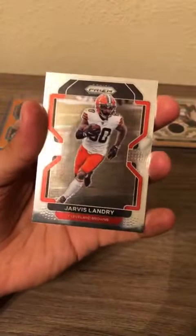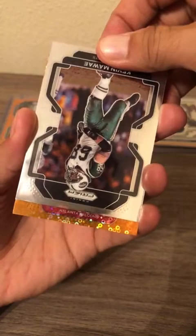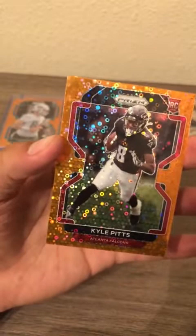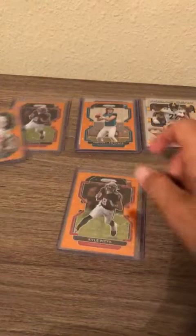This is going to be our last pack of the evening. Charles Woodson on top, Jarvis Landry, and our last card of the day is going to be an orange disco rookie card for the Atlanta Falcons — could it be Kyle Pitts? It is Kyle Pitts! That's the best one you can have on the Atlanta Falcons this year. Atlanta Falcons had a pretty great break — two orange discos of Kyle Pitts.